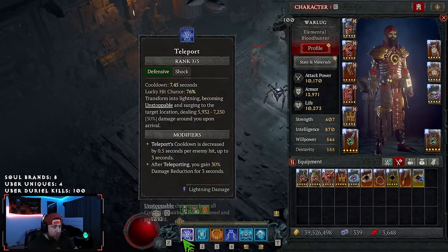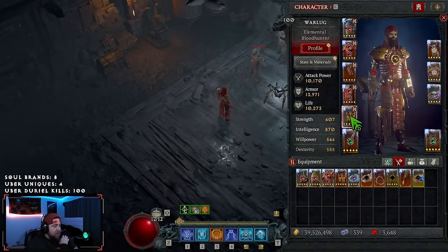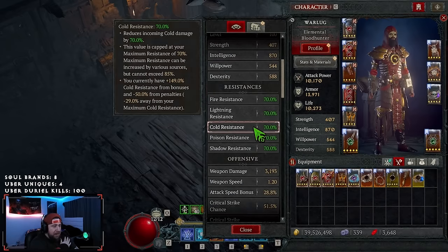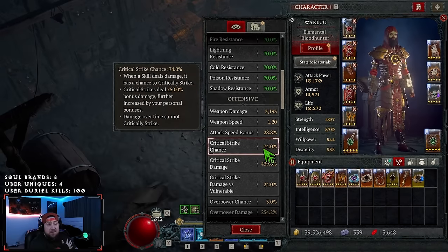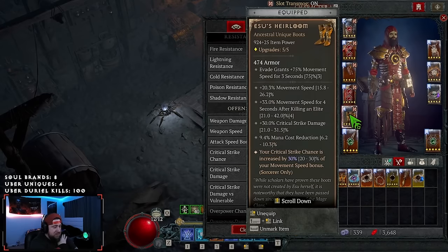Every time we become unstoppable — which is Teleport and Flame Shield — we're going to gain 50 mana, which is just insane. Tabalt's is just nuts for this build. Then we're doing Esus. Now that we can go into Esus, we get the increased crit. My crit strike bonus is 51%, and then we dash and it goes to 74% crit — it's absolutely insane. Esus is nuts.